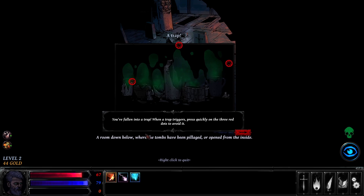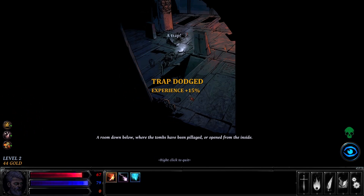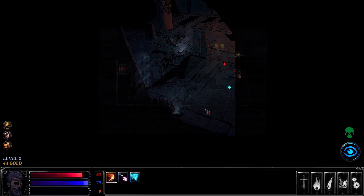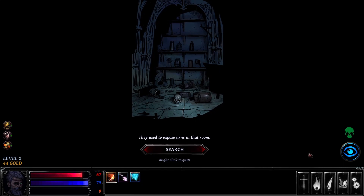Now here we have a trap. When the trap triggers, press quickly on the three red dots - you just have to click each of the dots to avoid it. If you manage to avoid the trap, you'll earn an experience bonus. If you fail, you'll lose some life. So stay on your guard. We get a plus bonus to experience for the rest of the dungeon, which is pretty cool. I haven't actually failed a trap yet, so I don't know how much damage it does.